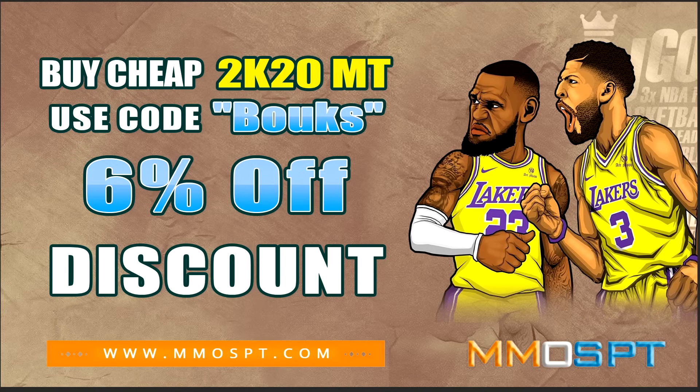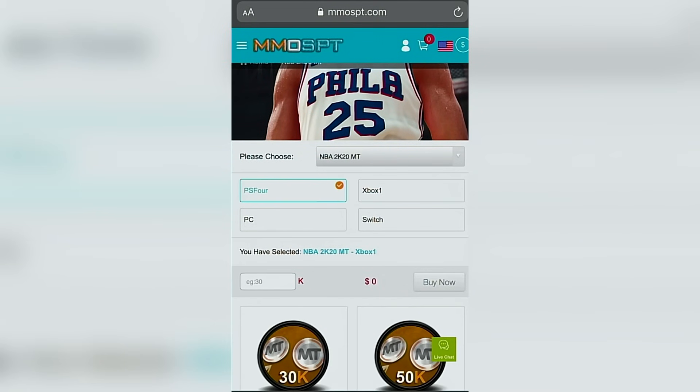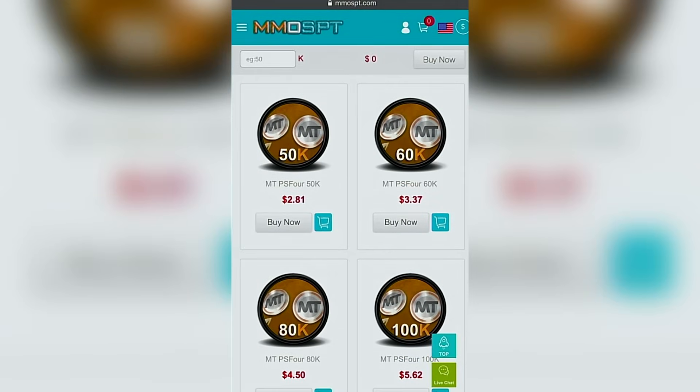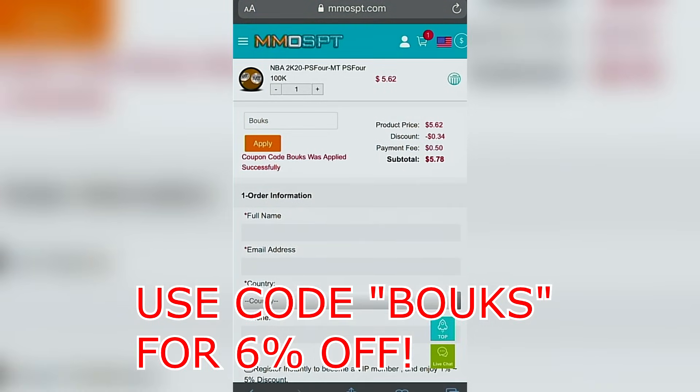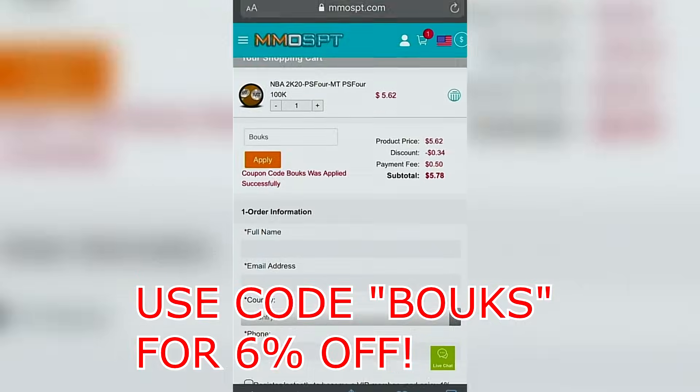If you want to get yourself some cheap, quick, and reliable NBA 2K20 MT, be sure to check out mmospt.com. There'll be a link in the description. All you need to do is head on to the link, choose your platform, and also the amount of MT you want to purchase. At checkout, you can use the code 'books' to get 6% off your purchase.